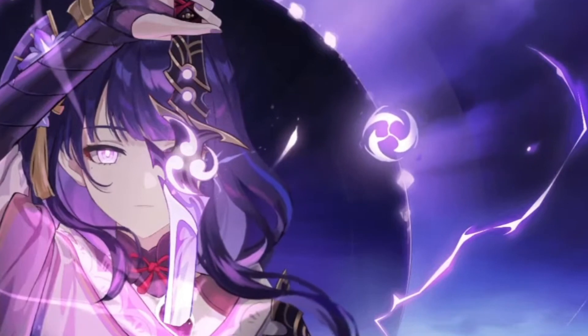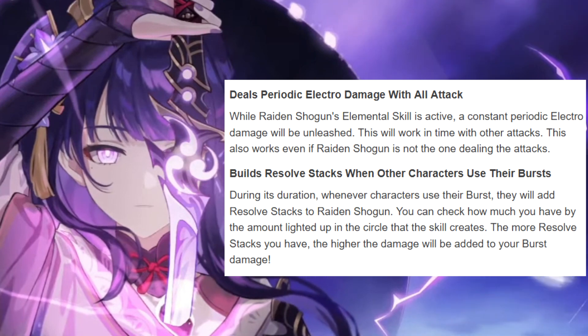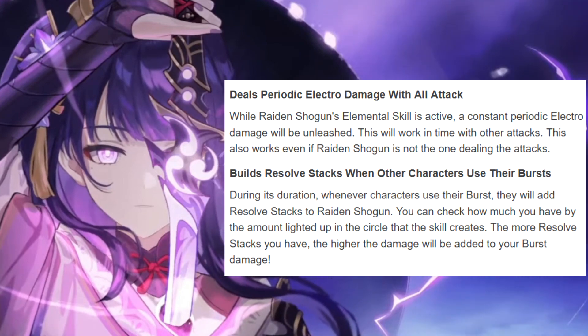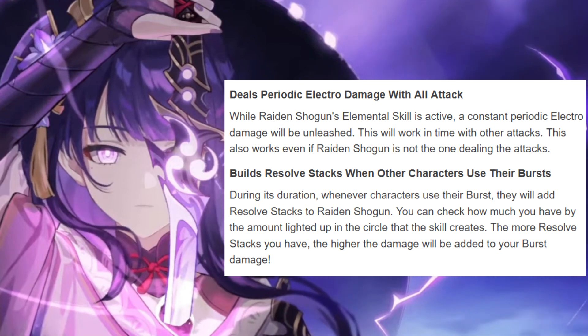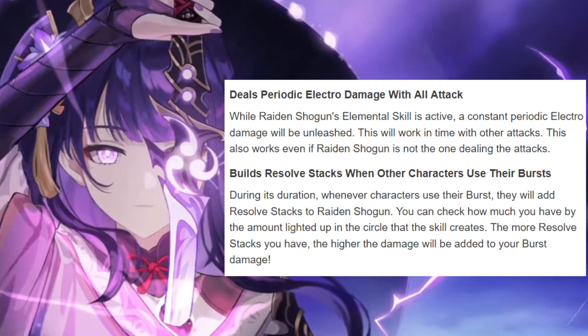A quick overview of her skills. While Raiden Shogun's elemental skill is active, constant periodic electro damage will be unleashed, working in time with other attacks — even if Raiden Shogun is not the one dealing them. During its duration, whenever characters use their burst, they will add resolve stacks to Raiden Shogun. You can check how many you have by the amount lit up in the circle that the skill creates. The more resolve stacks you have, the higher the damage added to your burst.